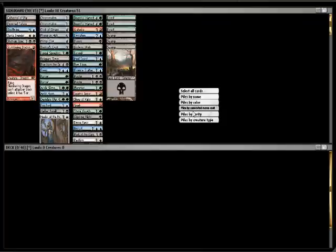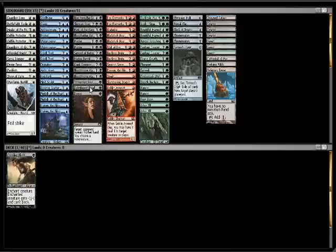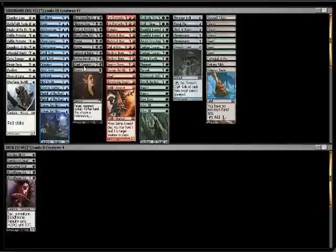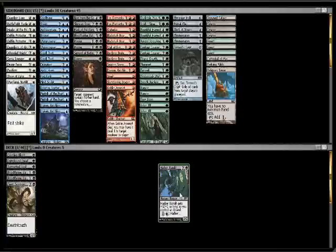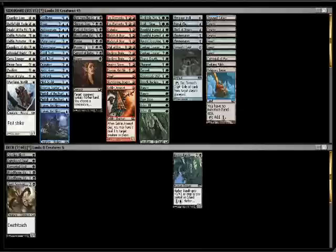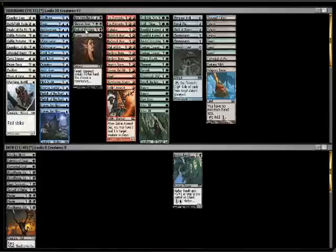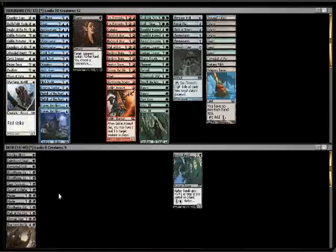Let's go color by color, and I'm going to start with black, because I already see some stuff I like. Crippling Blight — yes. Possibly, pretty good. If I go blue, I'll consider it. Double Murder, which is what is really drawing me here. Yeah, I'm liking the looks of this very much. We got a 13/14. I'm just going to put the Harbor Bandit over with the blue for now.